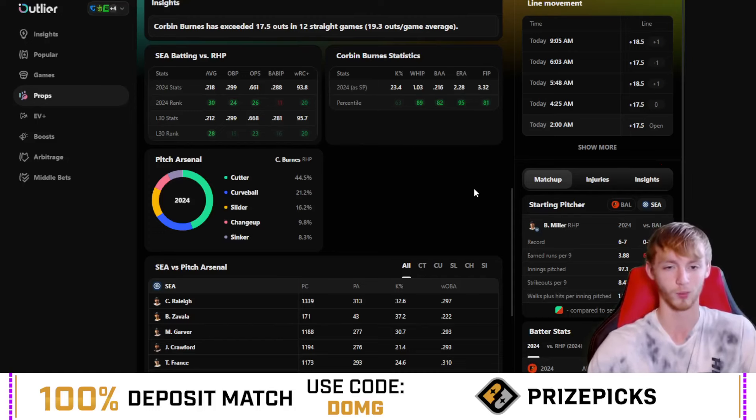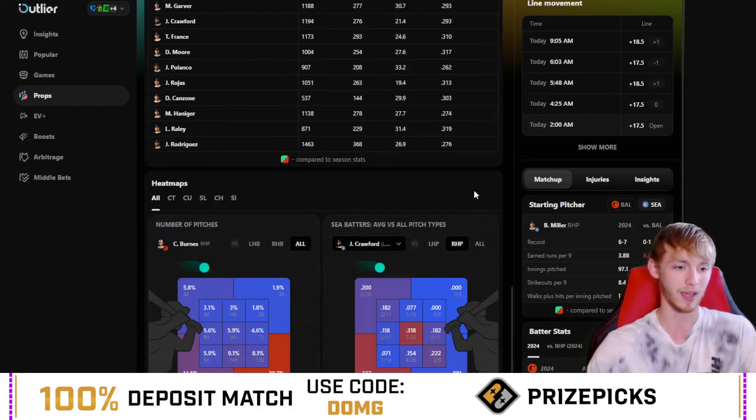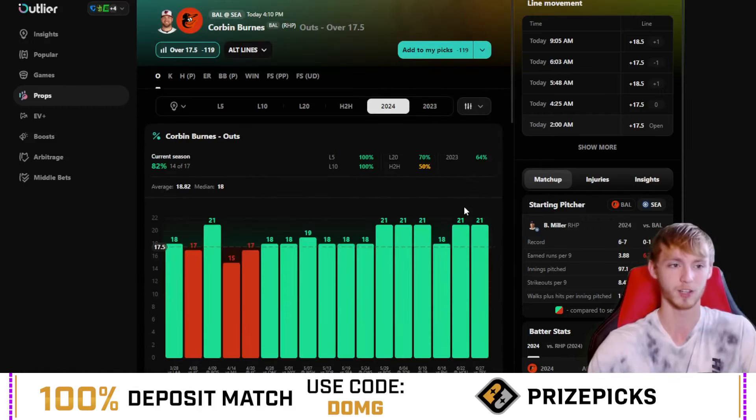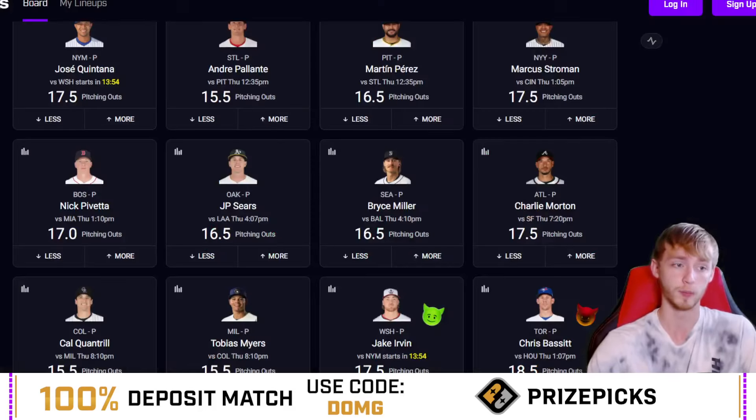If you know anything about baseball, you know that Corbin Burnes is a very strong pitcher. Overall, I think it should just be a really straightforward, good spot. He has a really nice matchup here against Seattle — it's extremely juiced, which makes it a really good pair over on Prize Picks for the payout that it's offered.